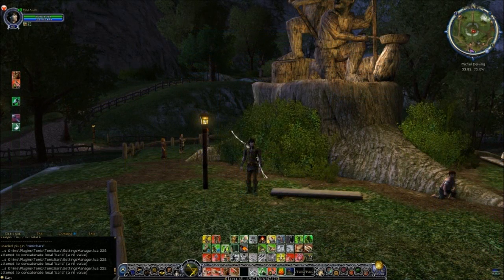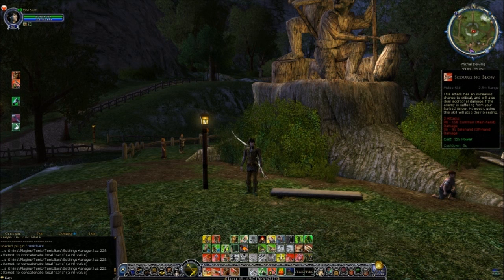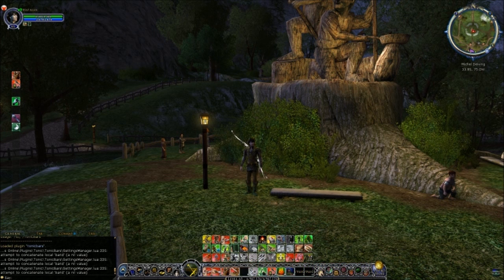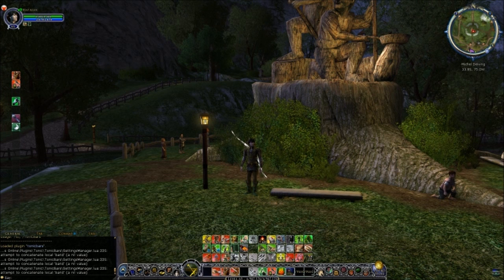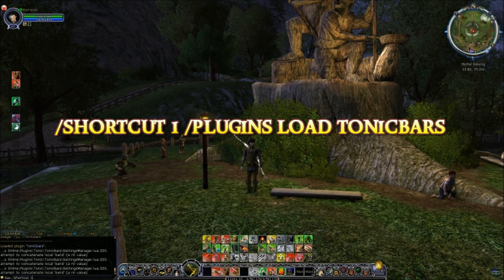Lastly, I'll show you how to set up a plugins button so that you can just click on that to load the plugin each time you run the game. To do this, you'll need to free up a quick slot button - I'm going to do that by simply moving my skill to a free slot. If you've not got a free slot, move the skill into the empty space of the screen and let it drop to delete it, and remember to put that skill back afterwards. Go into the chat and type: slash shortcut one slash plugins load tonic bars, and then hit return.